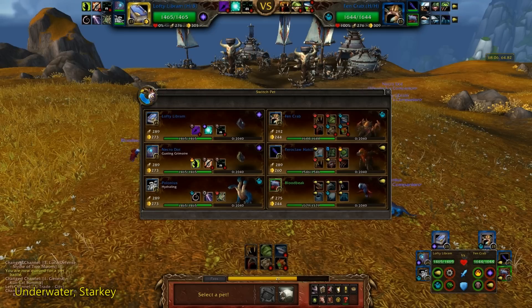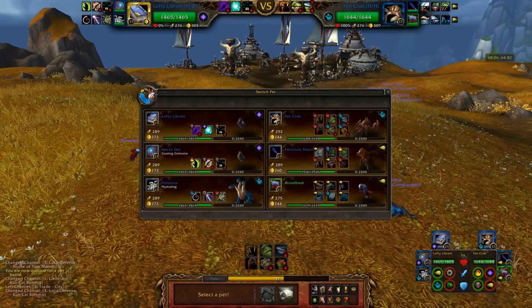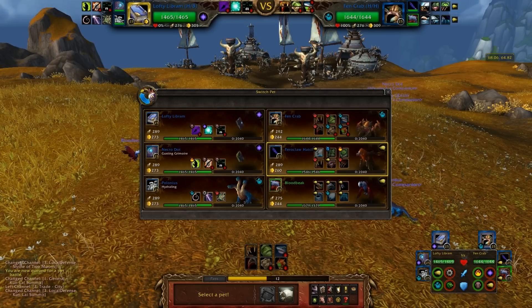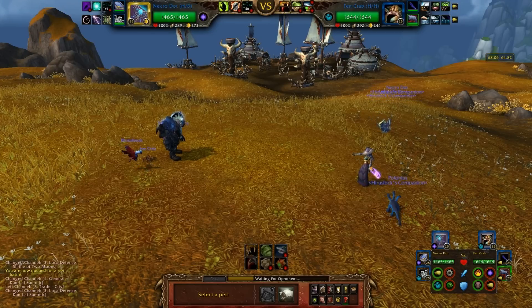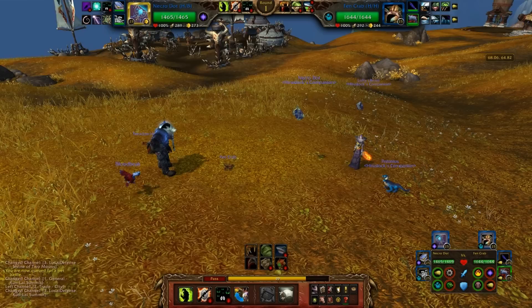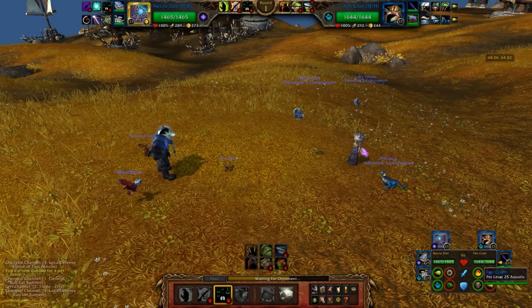If he starts off with a Fen Crab, I'm in a really bad spot — that's such a bad matchup. He did start off with a Crab, but Curse of Doom will still hit pretty hard, so I'm just going to do that and switch out.